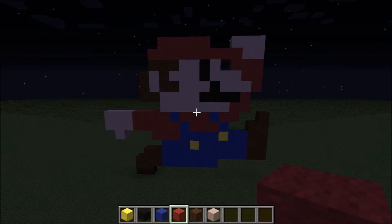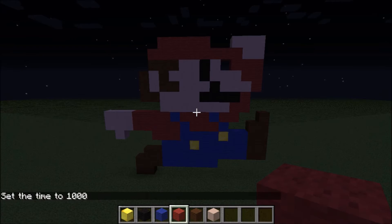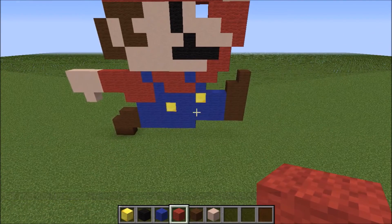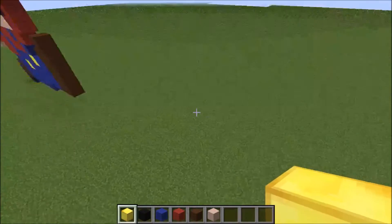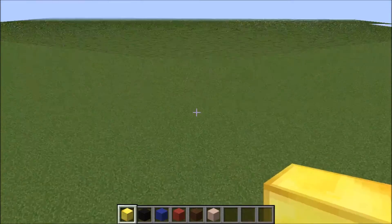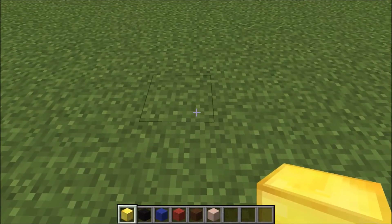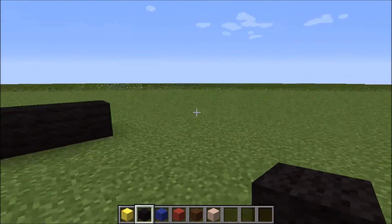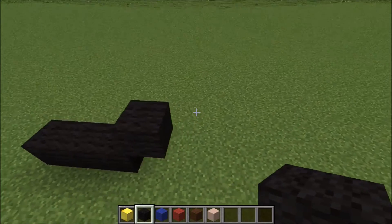Now we are going to move on to the Pac-Man pixel art. Let's go a few spaces away from our pixel art Mario — we now have a clear space for Pac-Man. Let's go ahead and start with a 3 block base of black wool. His entire inner yellow body will be surrounded by a layer of black wool, so that's what we're starting with. We're going to make the black wool layer first so that we can fill it in with gold.